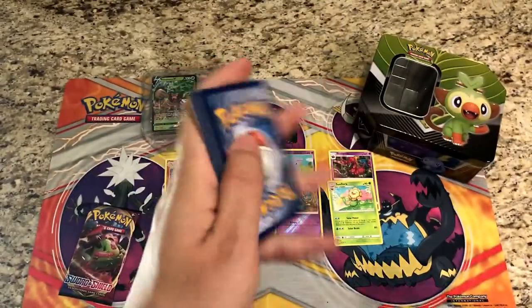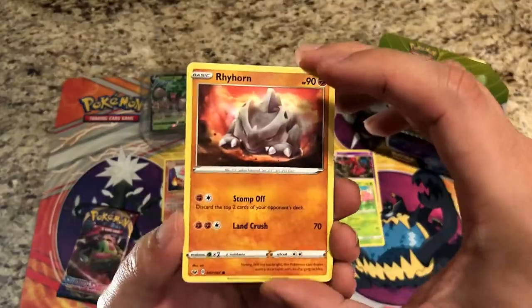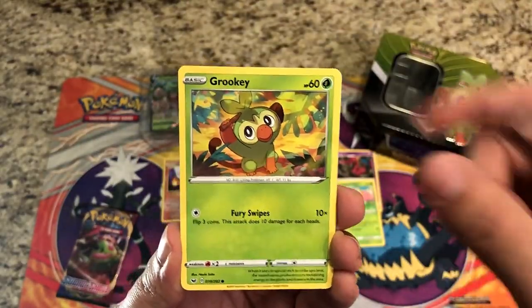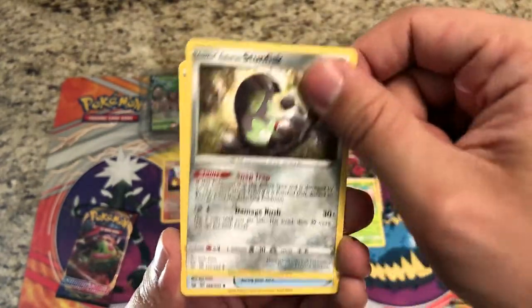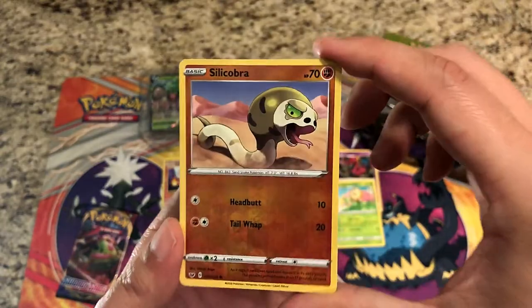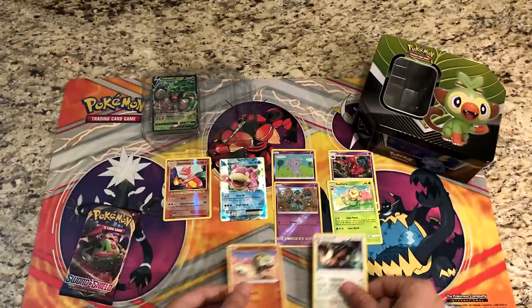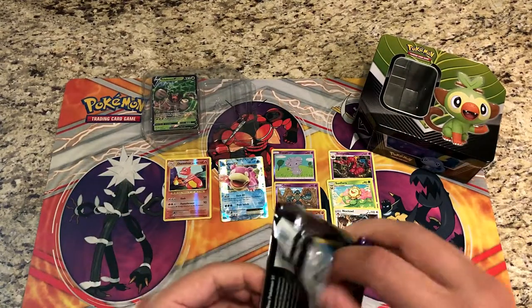Only luck out of the Evolutions pack so far — hopefully Sword and Shield has something nice hidden for us, fingers crossed! We've got Rhyhorn, Fruity, Crabby, Grookey, Mudberry, Lightning Energy, Galarian Stunfisk, Hyper Potion, Team Yell Grunt, and a reverse Silicobra. The rare is a regular rare Nickit.